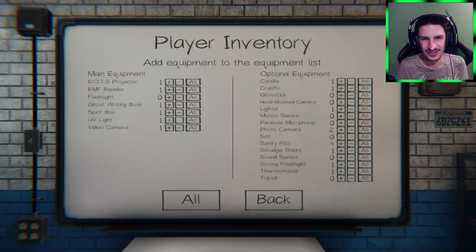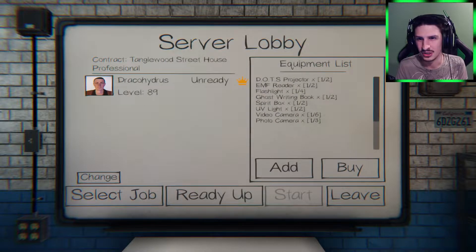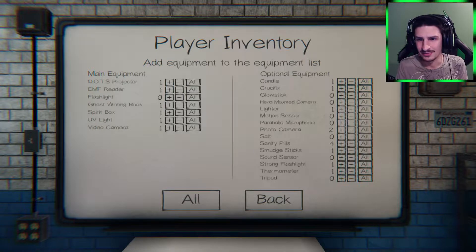On harder difficulties I'm not going to add everything. I'll just bring some things: we start with a photo/video camera, UV light, spirit box, ghost writing book, flashlight, EMF reader, and a dots projector. I definitely want a strong flashlight, maybe two sanity pills, and one extra photo camera.